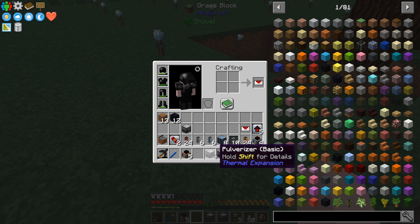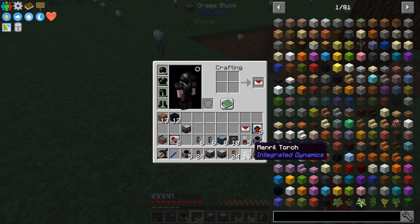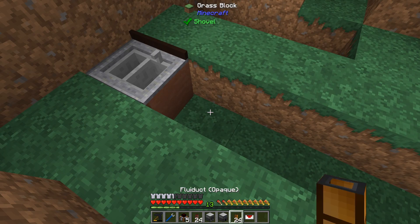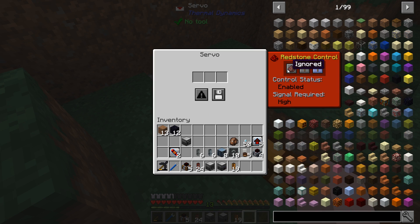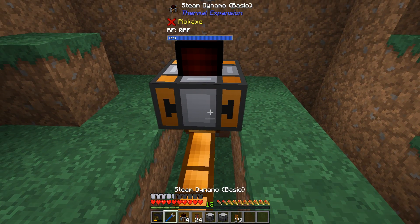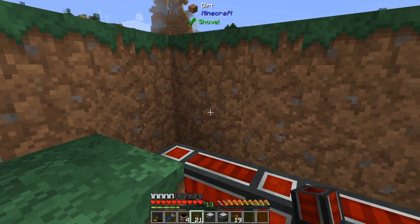First off, we're going to need our hardened fluid duct and our servo. We'll drop down here and place our sink right there, with fluid duct running along here. We only need the one servo, even though there are going to be piles of pipes in this build. We're going to take one steam dynamo and place it here — it's not going to stay in this direction later on, but just to get us started.